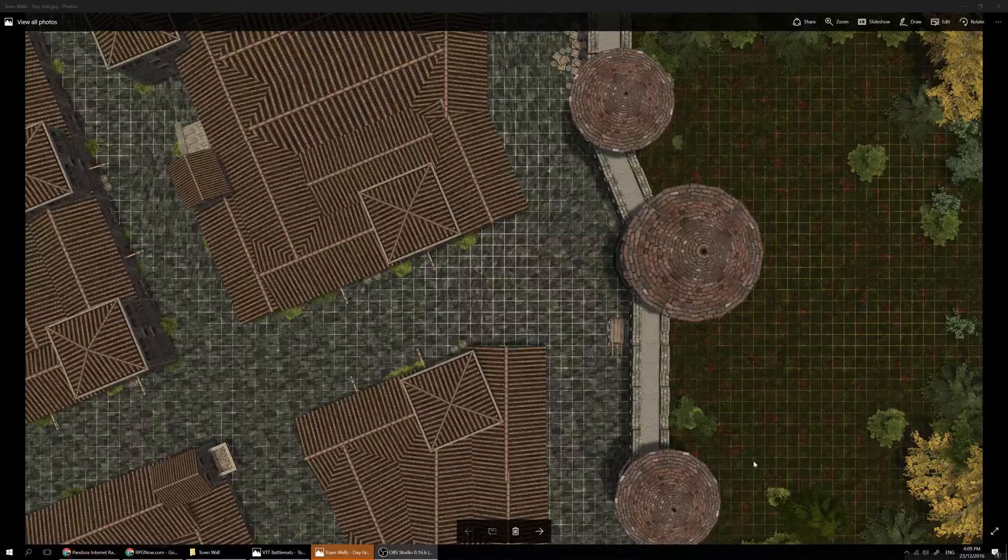The Town Attack map has a line of wooden barbed spikes, some of them in flames, and the town itself is on fire. But that's not this pack — this is the town before the attack.